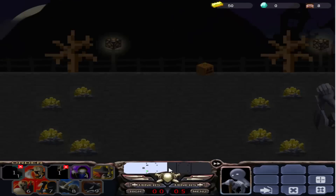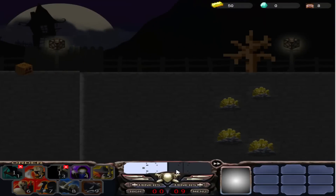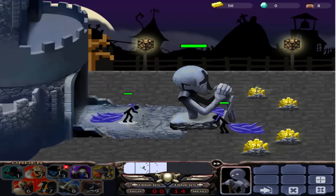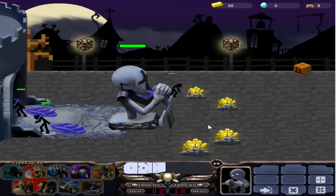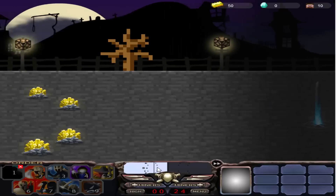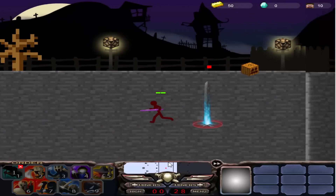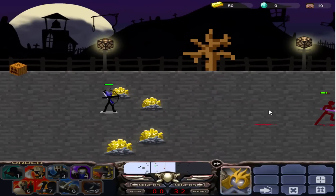I photoshopped this map — legit skills. Basically, the miner, the sword guy, and the juggernaut are going to have the diamond tools, so the juggernaut would have the diamond axe, the sword guy would have the diamond sword, and the miner would have the diamond pickaxe — we don't have that yet, sadly.